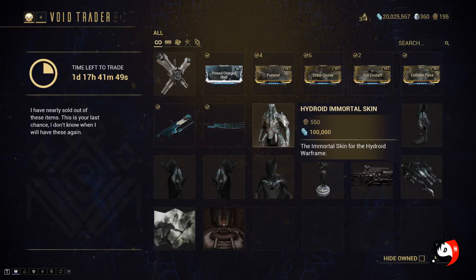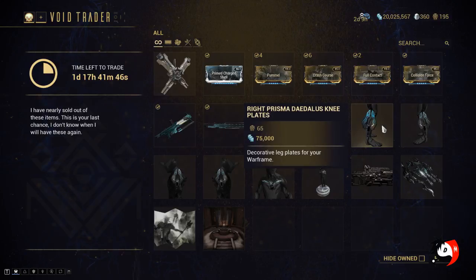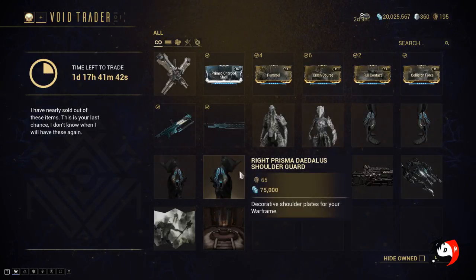Then he has brought the Hydroid Immortal Skin, Zephyr's Immortal Skin, the Prisma Delos Knee Plates, the Shoulder piece, and then the Chest piece.